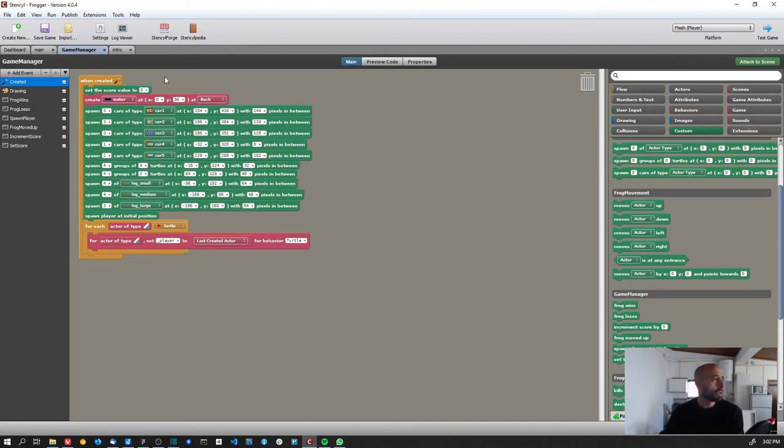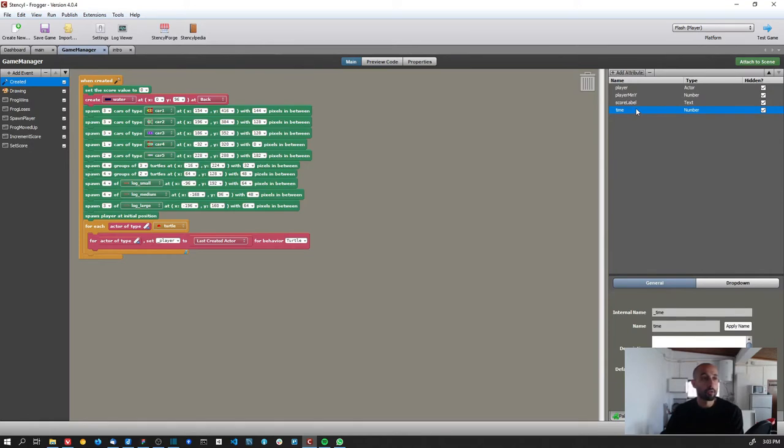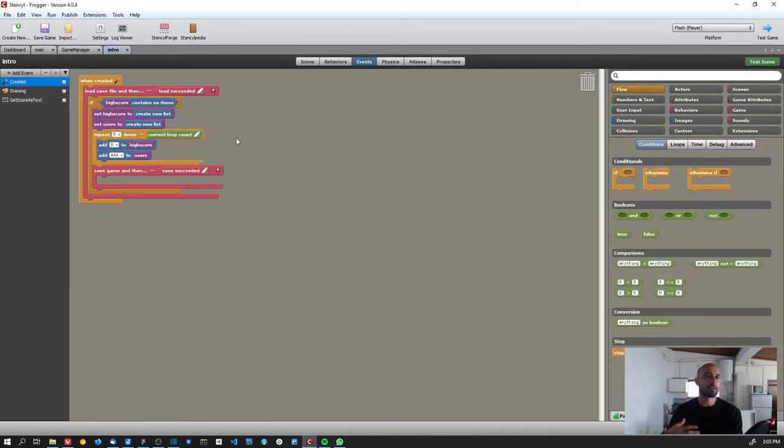The score is no longer saved in a scene attribute but in the score game attribute, so we can access that score on the end screen we're going to create. Before that, let's go to the intro screen and see how I created the high score list. On the intro scene events, when the game starts I'm going to load the save file so I have the data to show the high score list.